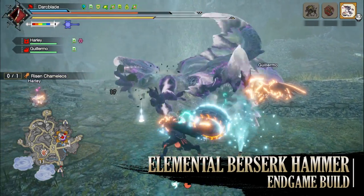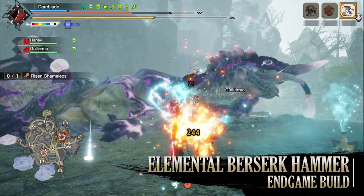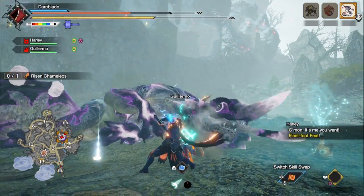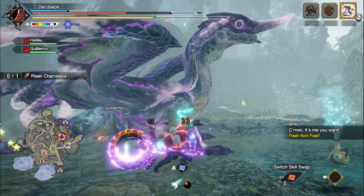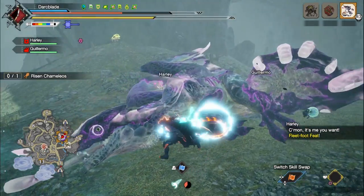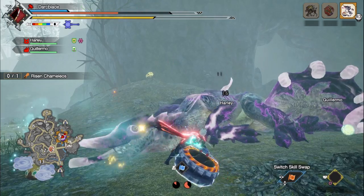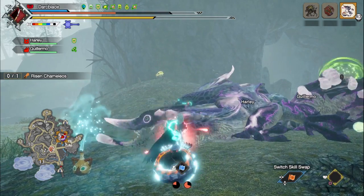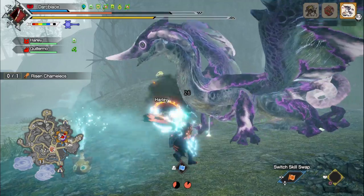This is a build focused around the Strife and Berserk combo, which traditionally is found on more stamina heavy weapons, but it still works really well for the hammer when you're using the Courage playstyle. On top of that, this build is for those of you who have yet to get to Title Update 5. Those who do have access to Title Update 5 may be able to find a stronger elemental build, but regardless this build is still strong enough to take down monsters normally within 10 minutes or quicker.